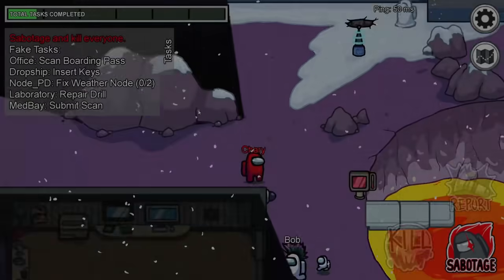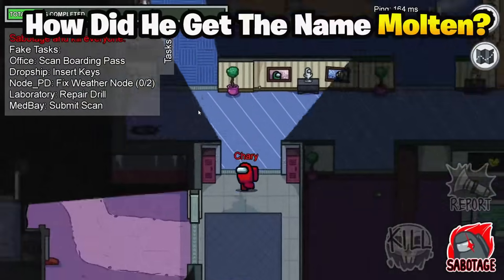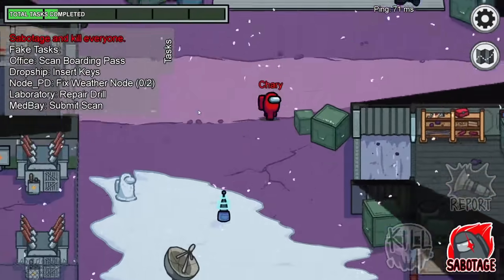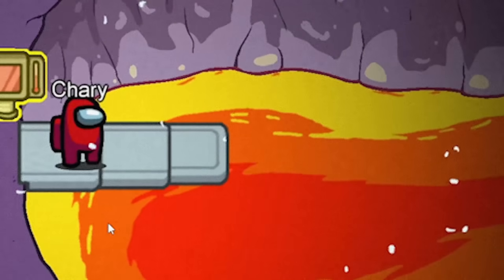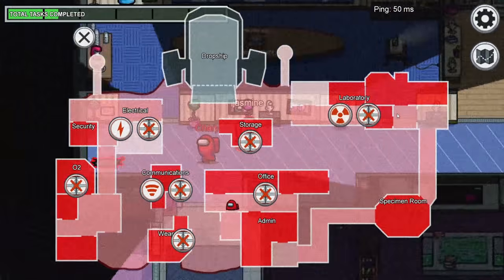Now let's answer a few questions about Molten. First question: how did he get the name Molten? The name is very self-explanatory — Molten looks like melting lava, which is why the crewmates decided to call him this. And the name Molten is pretty cool.